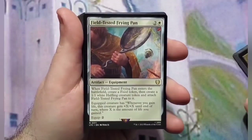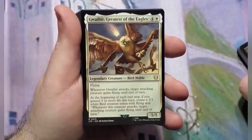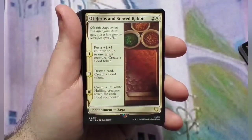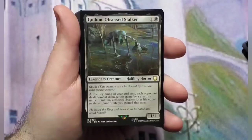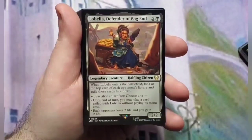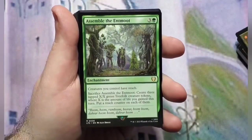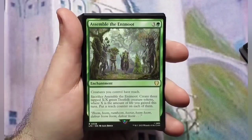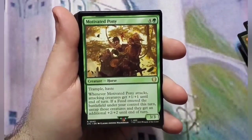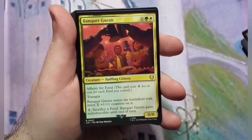Field Tested Frying Pan, which is kind of a funny name. The Gaffer, Gwaihir Greatest of the Eagles, Of Herbs and Stewed Rabbit — weird, but it is Lord of the Rings lore — Gollum Obsessed Stalker, Lobelia Defender of Bag End, Rapacious Guest, Assemble the Ent-Moot, Feasting Hobbit, Motivated Pony, Prize Pig, Banquet Guests.